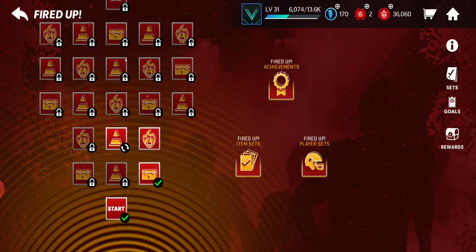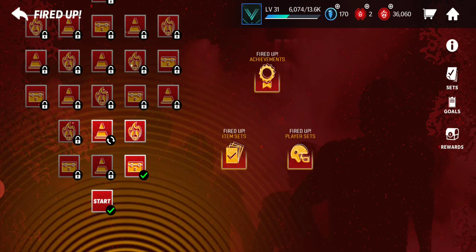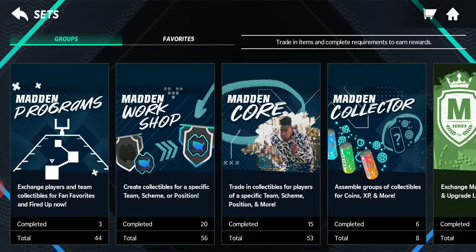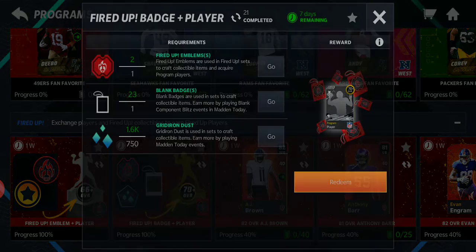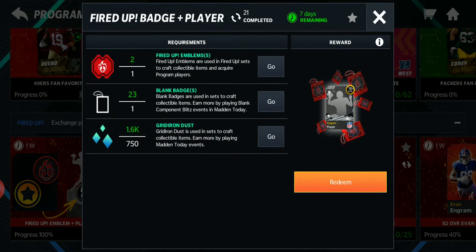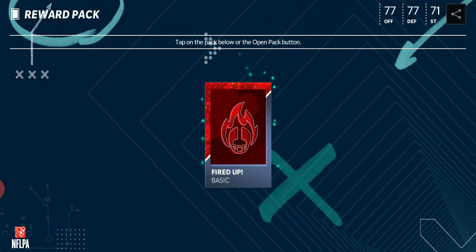I've been playing this and grinding through. We got sets, we can do the programs just fired up. So we need some emblems, badges, and dust to get a gold player and a badge.